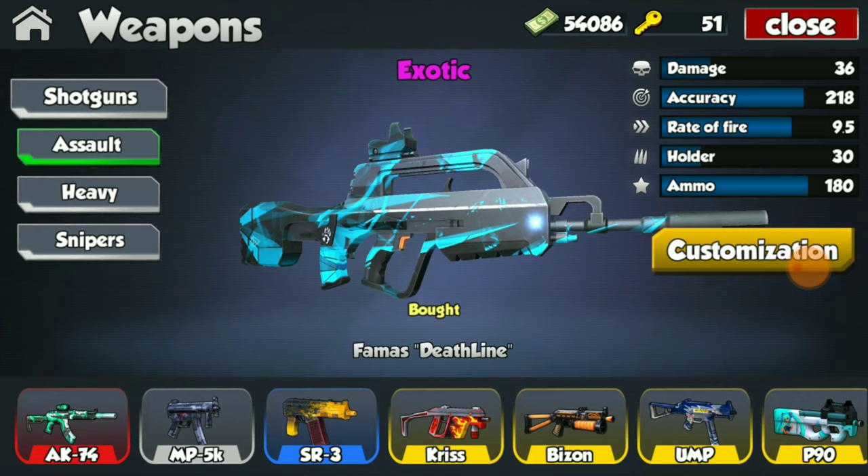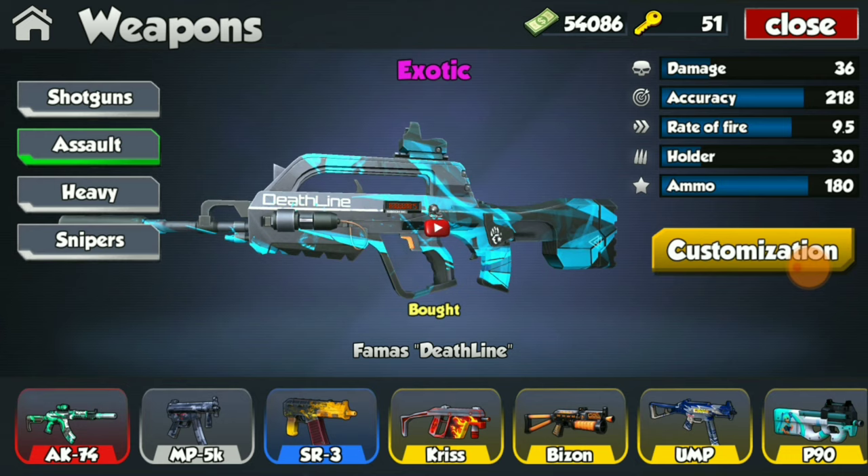Looking at the exotic FAMAS first — the Deadline FAMAS — we have the specs of 36 damage, accuracy of 218, fire rate of 9.5, holder of 30 rounds, and total ammo of 180. Now obviously all the customizations come pre-equipped for this weapon, which means you don't need to spend any more money after you buy it. You can however put keychains and a counter on this weapon, but these specs come out of the box — you get the highest tier specs for this weapon.